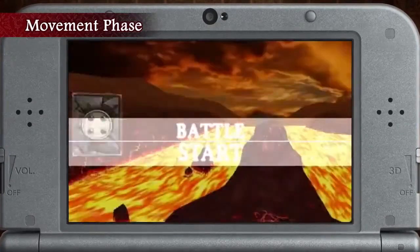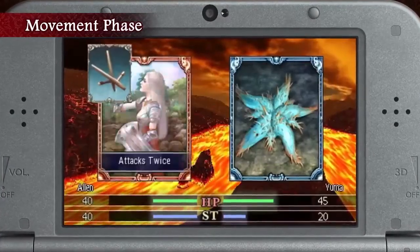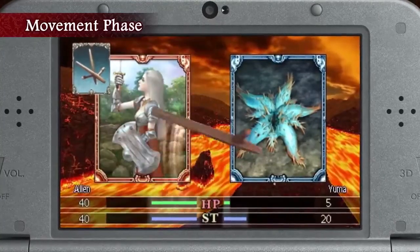If a rival scepter has already claimed the land, you can either pay the toll, or fight the creature defending it. You'll be able to use item cards during the battle to counter your opponent or strengthen your creature.